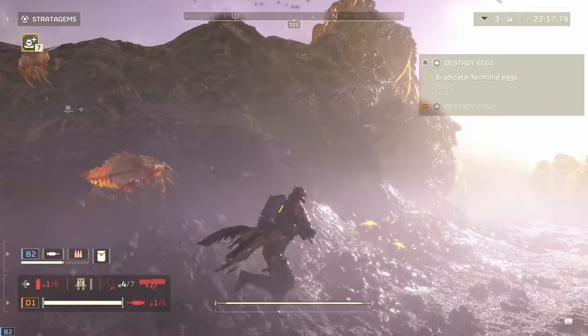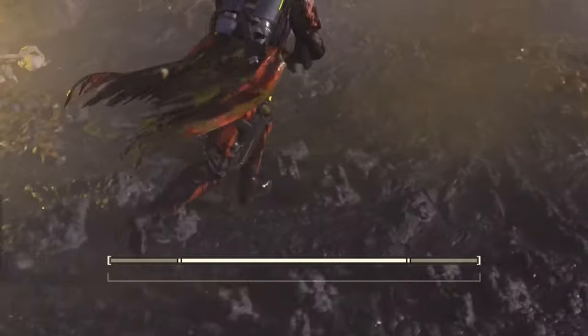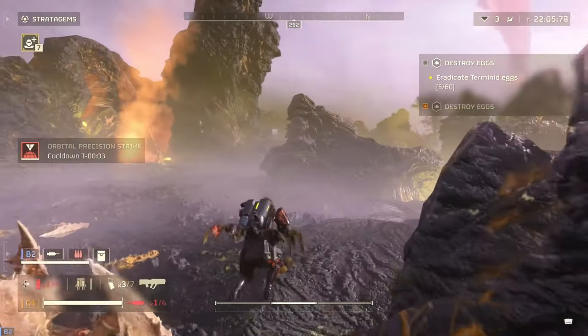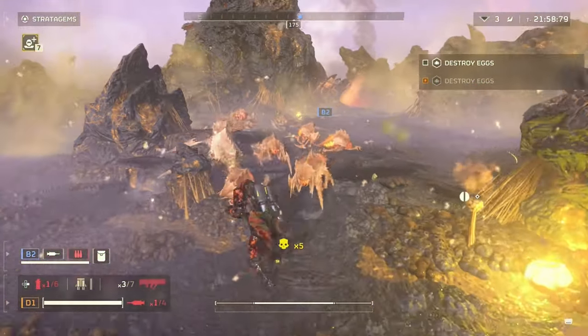While running away, make sure to pay attention to your stamina bar, which will deplete over time — it's the little bar at the bottom of your screen. Before it fully depletes, I stop, turn around, fight for a bit, and allow it to recharge. Then I can keep running.